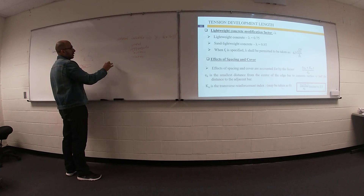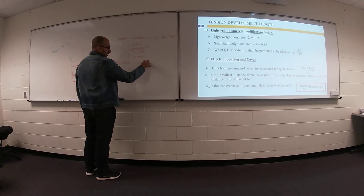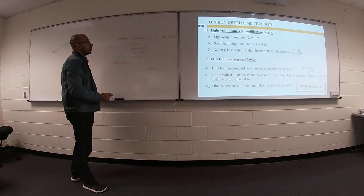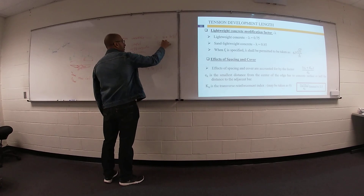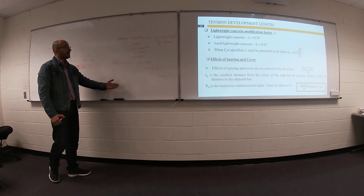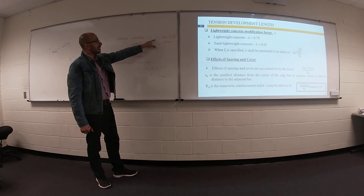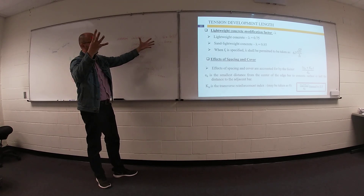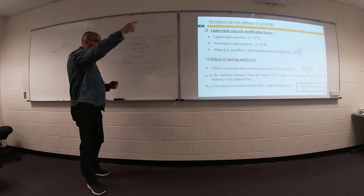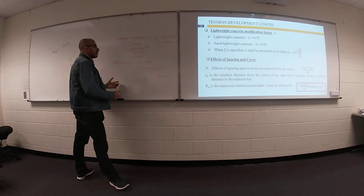We have another type called lightweight concrete, with a unit weight γ around 100 pounds per cubic foot. Lightweight concrete can achieve the same compressive strength f'c = 4,000 psi as normal concrete. The difference is dead load: normal concrete gives 150 lb/ft³ while lightweight gives only 100 lb/ft³ — but lightweight concrete is more expensive.